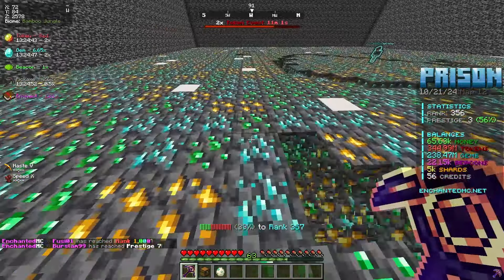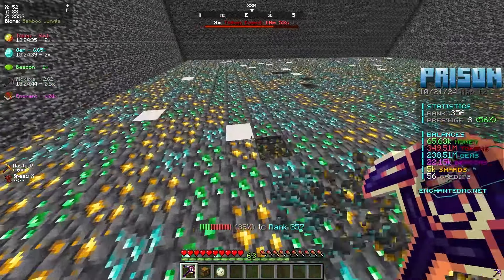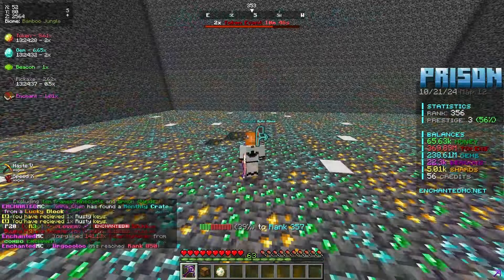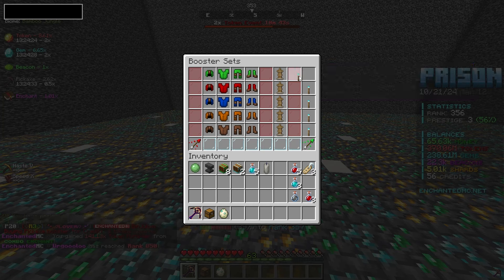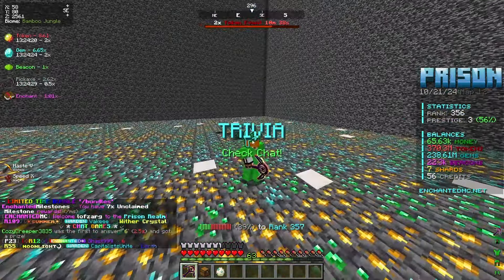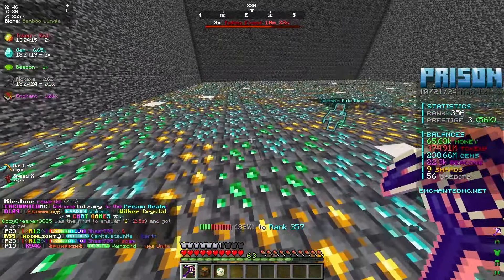We've gotten all the way up to the eclipse pickaxe. And most importantly, we have 5k shards, which is actually huge. The reason 5k shards is super important right now is to go ahead and cop the money set, which we're going to buy right now for 5k shards. And now we have this green money armor that's going to give a 0.25x boost when we sell our backpack.